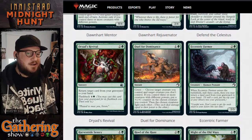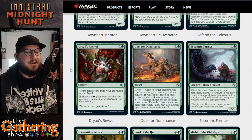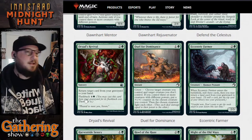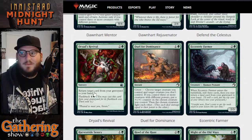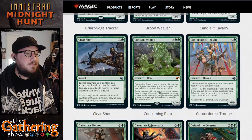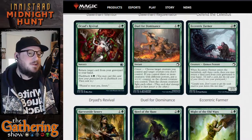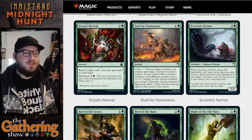The next green card is Dryad's Revival — for two and a green it's a sorcery: return target card from your graveyard to your hand. It also has flashback, so you can cast this card from your graveyard for four and a green to bring another card from your graveyard to your hand. It targets any card type. If you're playing a Consuming Blob deck, you can use Dryad's Revival to retrieve Consuming Blob, and if it dies again you can pay the flashback cost to return it once more.